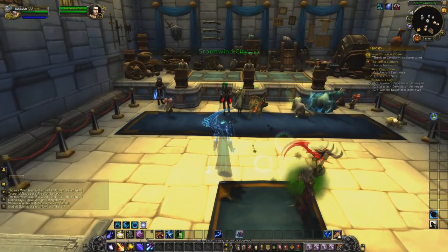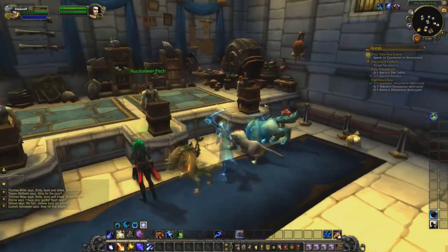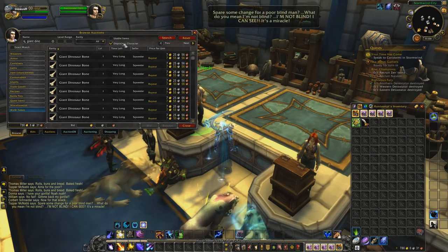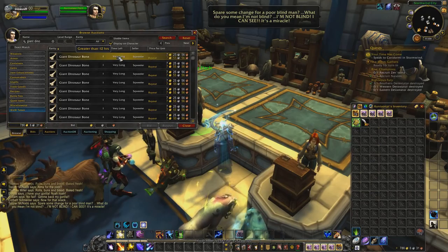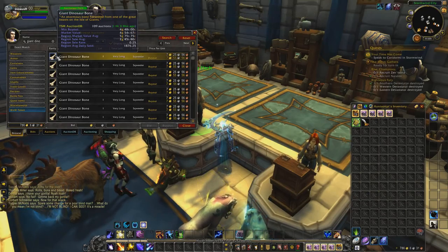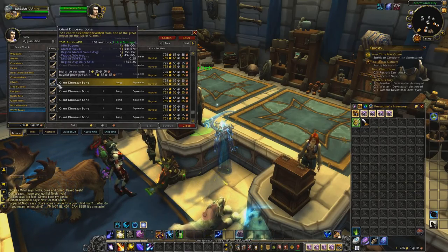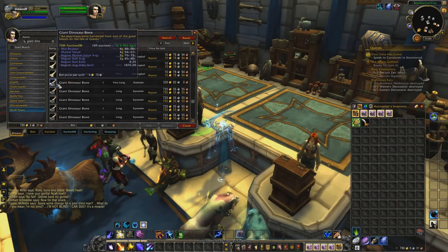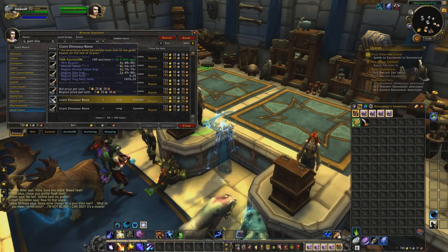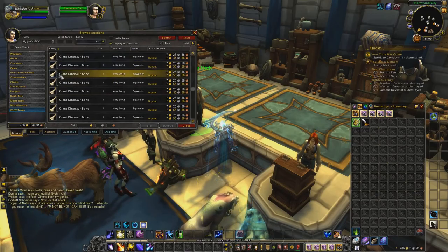Today we're going to Pandaria and we're going to farm giant dinosaur bones. As you can see, just one of them on my server is almost eight gold, and on other servers prices are around this range. This is actually more efficient than farming other things since you can get so many of them — I've seen people pull almost 10,000 bones in an hour, so you can do the math on that.